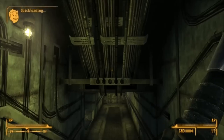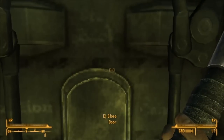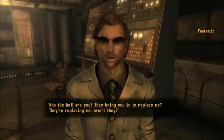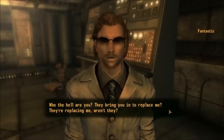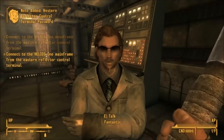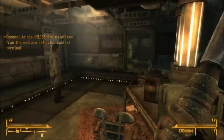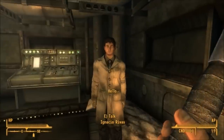You are told by the NCR to go and speak to a scientist called Mr. Fantastic, who doesn't have a clue what he's doing. He will give you one of the passcodes you need to operate the terminals. If you talk to his assistant Rivas, he will give you the second. Each one is working for a different faction, so you can talk to them to learn more about the quest.